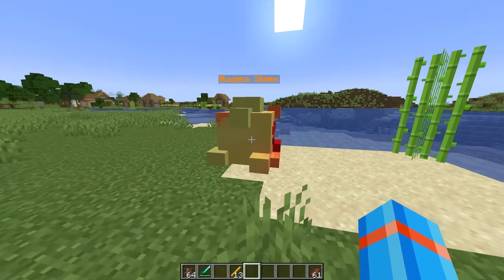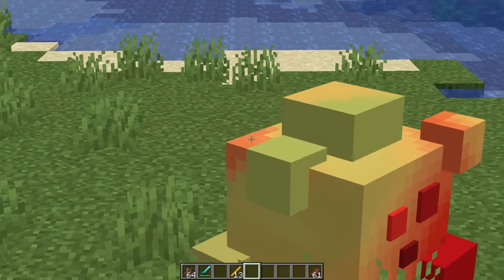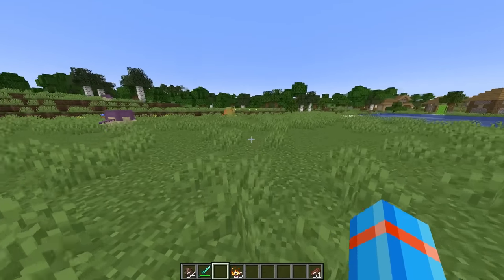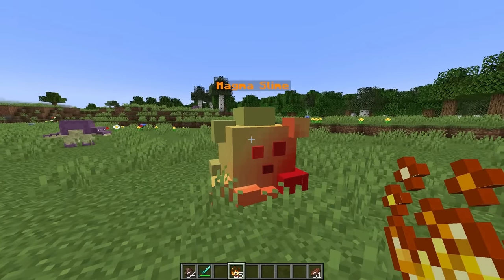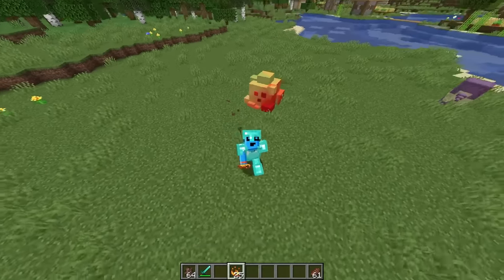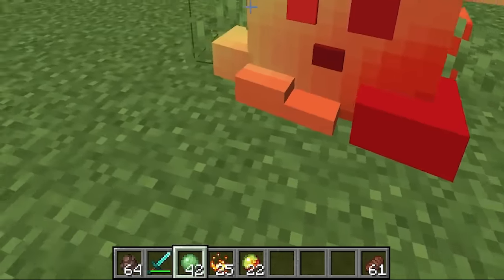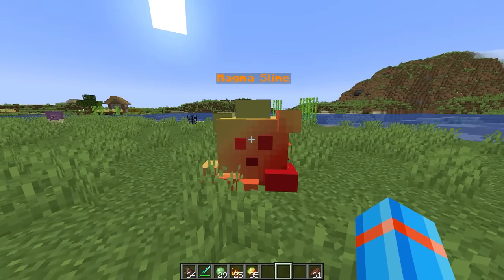The magma slime takes the cuteness level off the charts. He almost looks like a pillow I could sleep on — unless I start to look at things a little bit longer and the outside looks more like gross fungus. But as long as I ignore that, this guy and I could certainly be best friends. I saved some blaze rods from earlier to make blaze powder, so we can tame our friendly magma slime and live together forever in happiness. Our magma slime is now going to follow us forever. Anytime I need some magma cream, grab some slime balls and trade — I get magma cream. This guy doesn't get any smaller no matter how much you take. We're still great friends, and in exchange for your friendship, I'll give you an 8 out of ten.